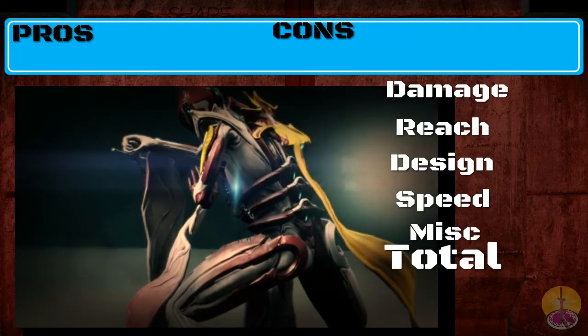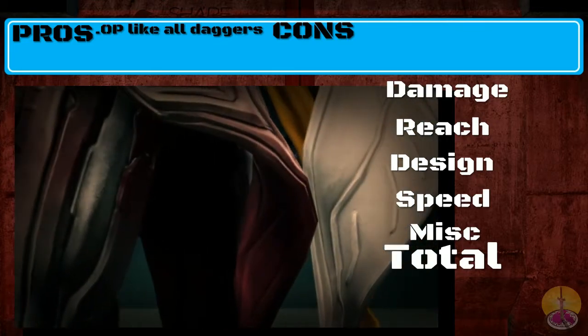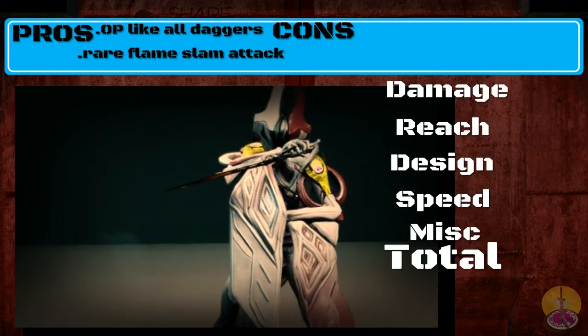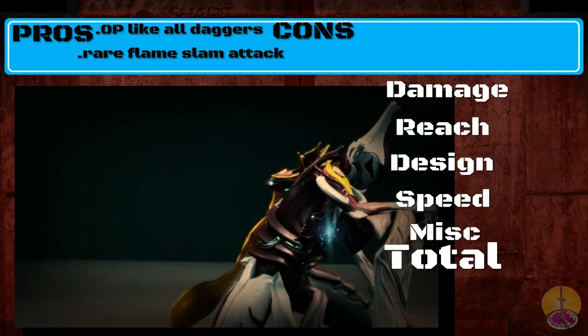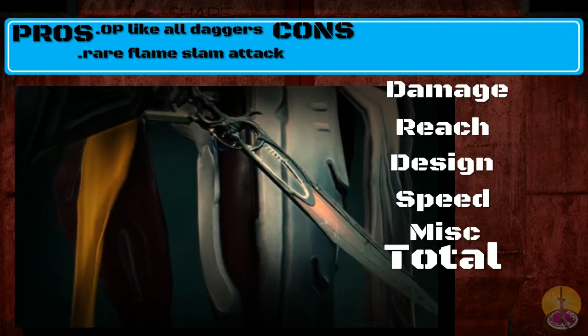Moving on to the pros and cons of the Heat Dagger. On the pros: it functions like every other dagger and kills everything in one hit, providing they're stunned. It also has the ground slam maneuver spreading fire everywhere, as all the heat weapons do — the dual heat sword, heat sword, and heat dagger. That's pretty great. That's kind of it for pros; there's nothing else going for the weapon.